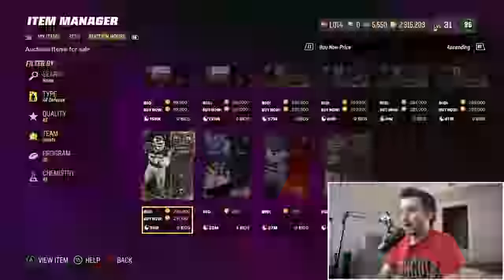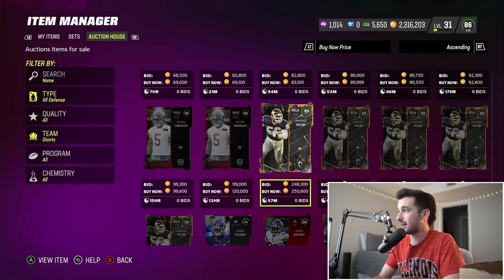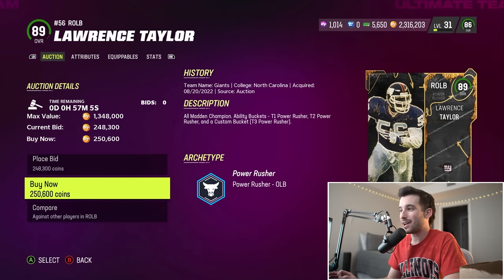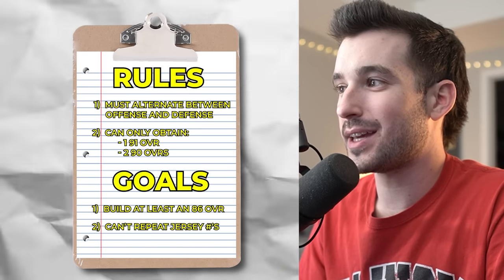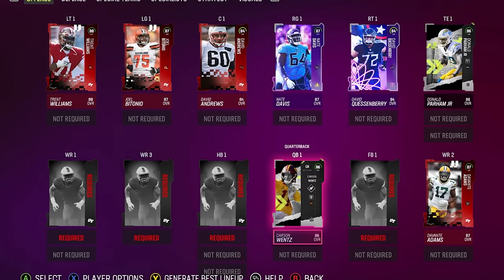Defense — come on, what are we going to get? New York Giants. I'm just gonna keep it real — I didn't even realize Lawrence Taylor was in this game. Number 56, which we have not used, and he's only an 89 overall, so he doesn't even take away from one of our 90 overalls. He's a beastly player, like one of the best pass rushers in this entire game.